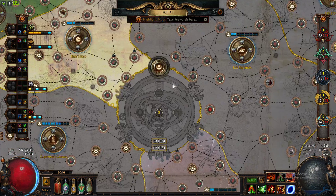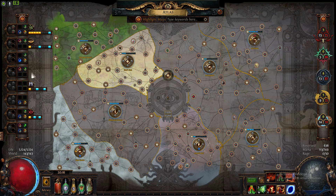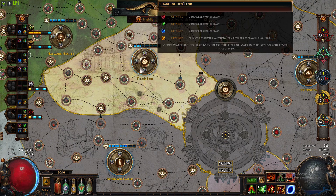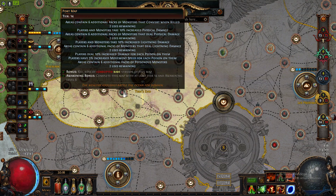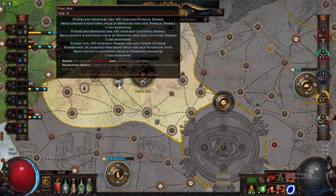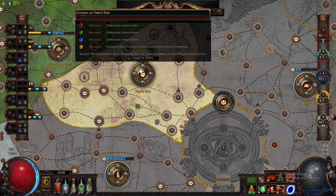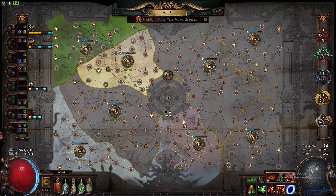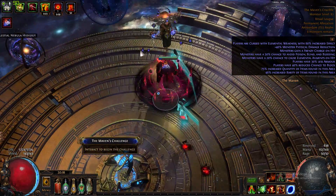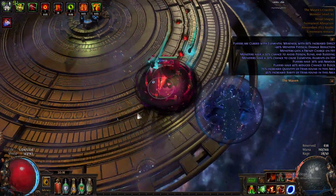Tier 16 — you start at tier 1. And then you progress by finding these watchstones, which you socket in. So if you see this map, it's a tier 14. If I take it out, it's a tier 11. Each watchstone gives it a plus 3 tier. That's pretty much it for that — cause I know you won't understand if I explain more to you.